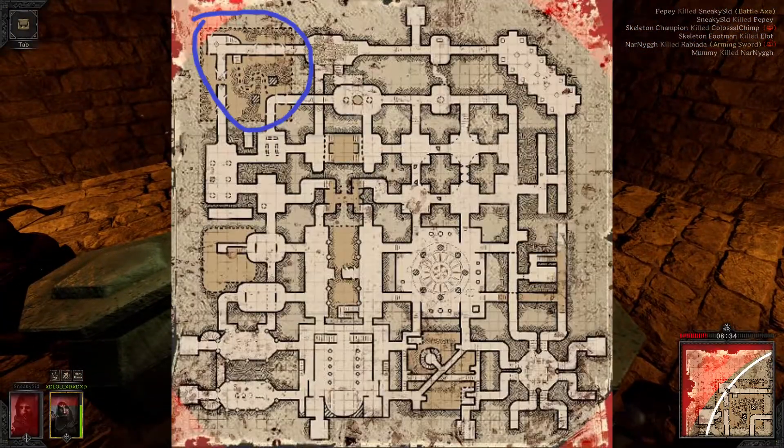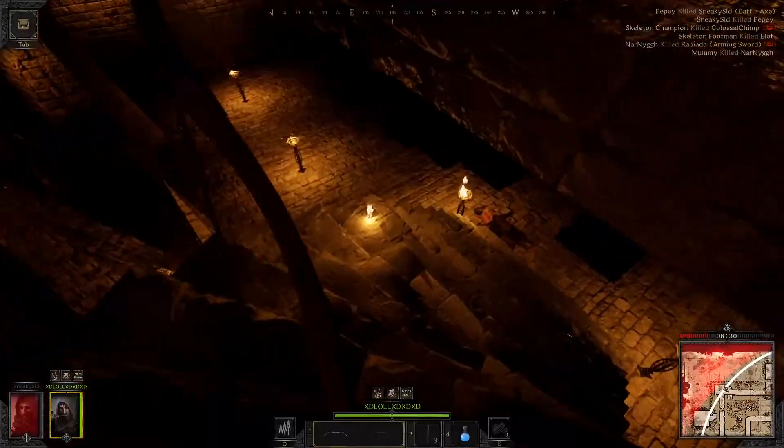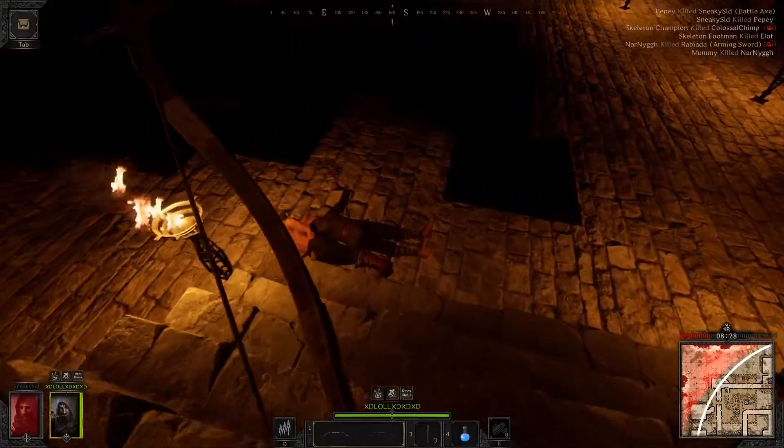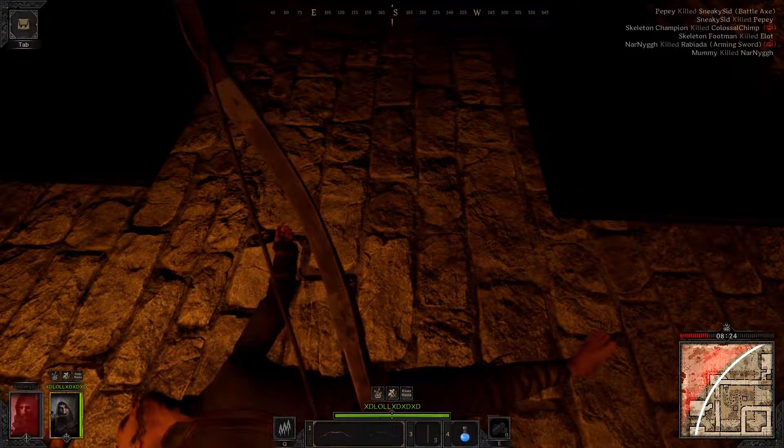The first location will be in the top left of the map — it's going to look like this fully from the top left. Once you go down these stairs, you're going to take a left, and then behind the spikes you're going to see these two red block thingies.